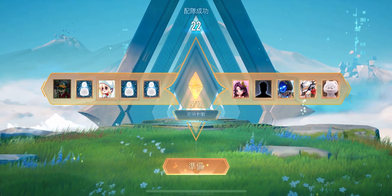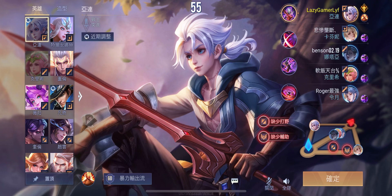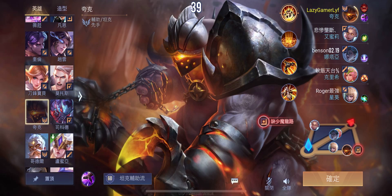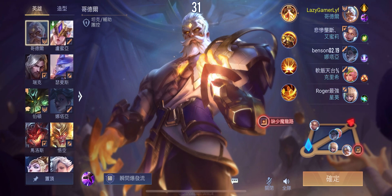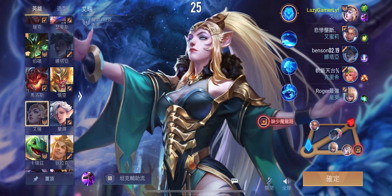My default pick is this top laner, and let's see if nobody else in the team wants to play this position — we will go ahead with him. Looks like the support at the bottom lane is empty, nobody wants that, so let's check out some other characters and maybe we'll play the support role.